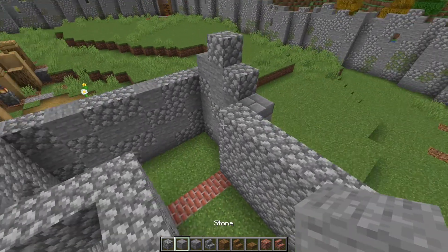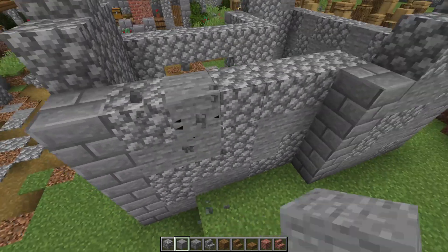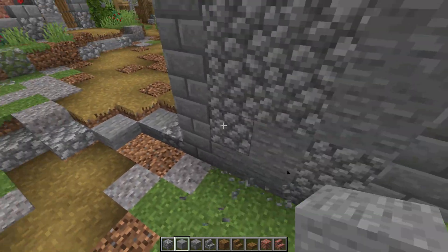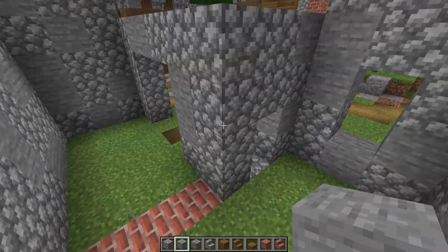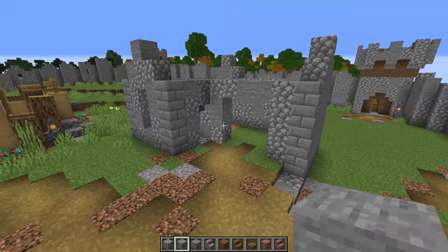Now we can come in and do a little bit of texture — spread a little bit of stone around like that, perfect. Let's do another one on this side as well, just to make sure we're all textured up. Maybe a little bit here and a little bit there — that looks like a good texture job, perfect.